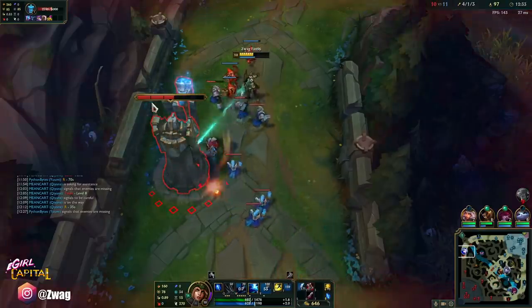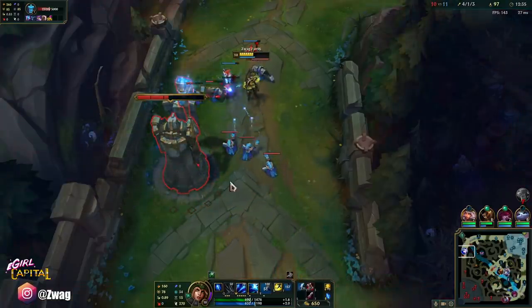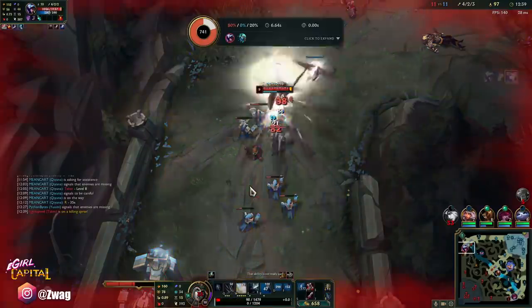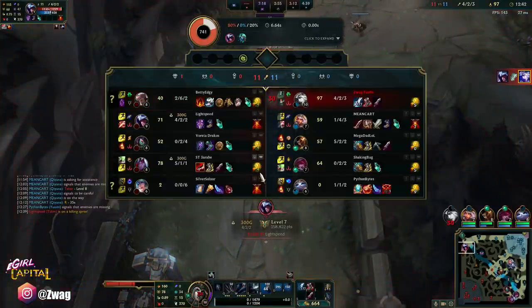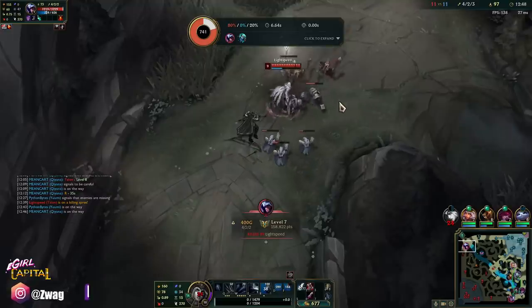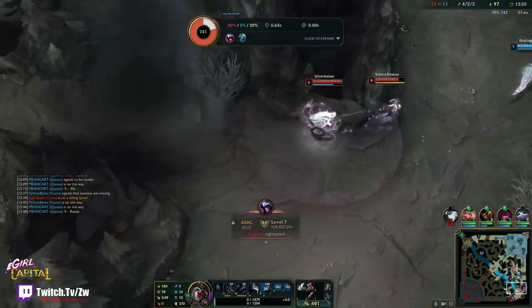Talon doesn't really come top, so I should be safe. Oh, he's top — I didn't even need to flash, I'm just dead. My E didn't reveal him; I thought I was safe. Okay, he's really fast with the ghost blade and stuff. Man, I wasted flash because I panicked.